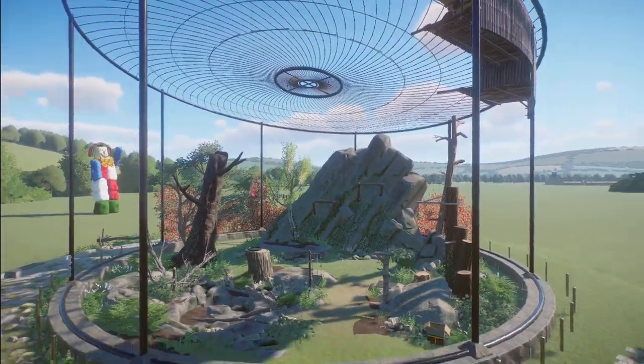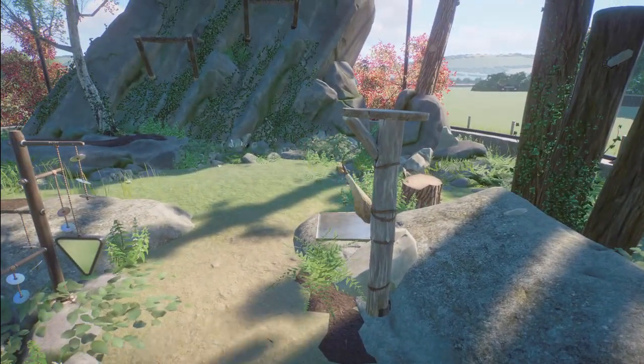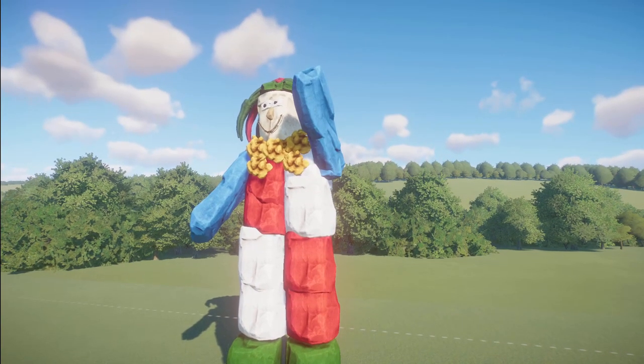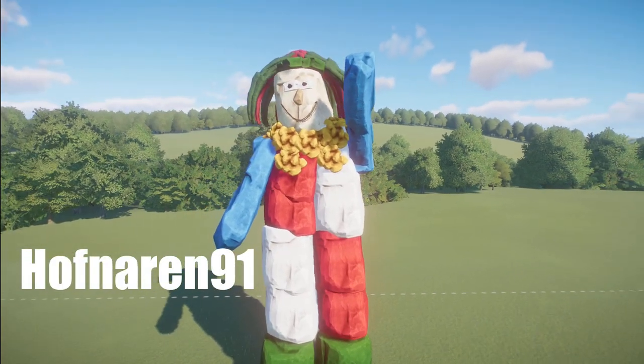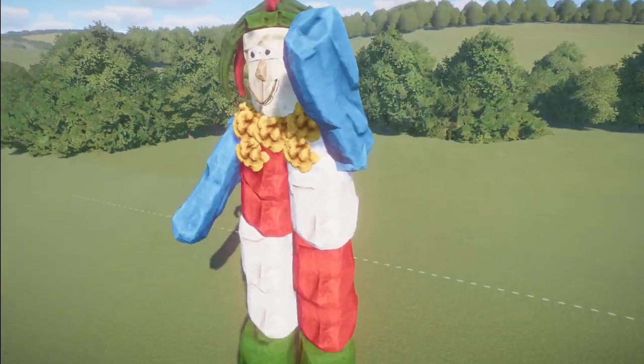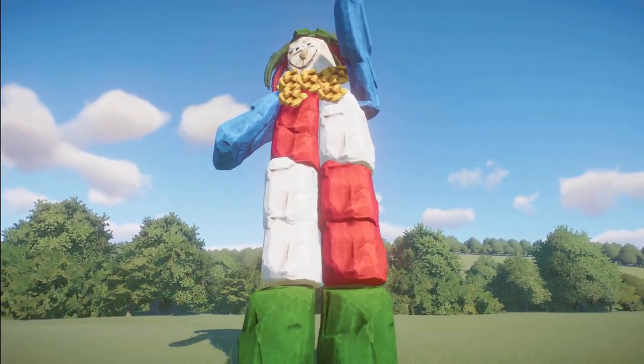This little thing right here is just going crazy, look at it! Hofnar 91 has made us a Hofnar Statue. You can bring this into your zoo for right around $800. What a really fun piece this is. Thank you so much for sharing this with us.